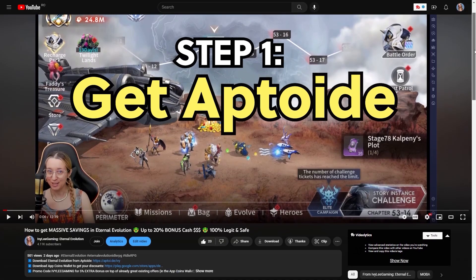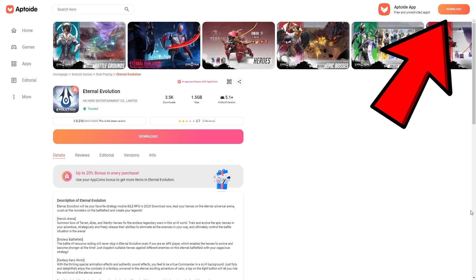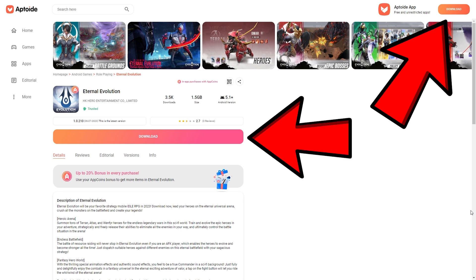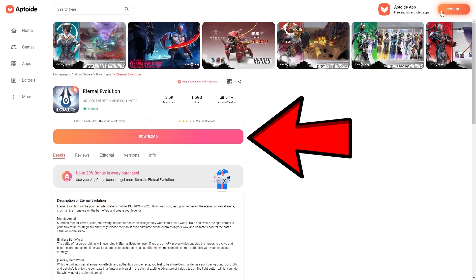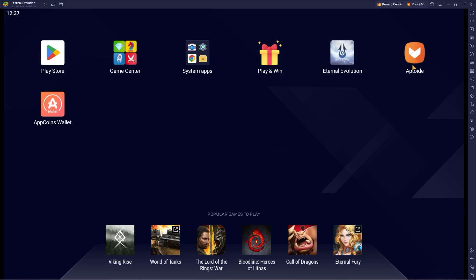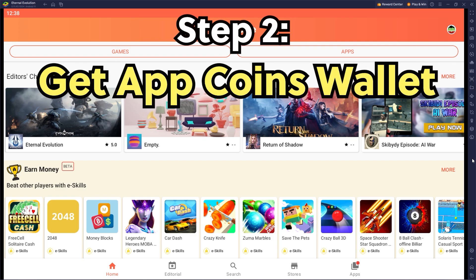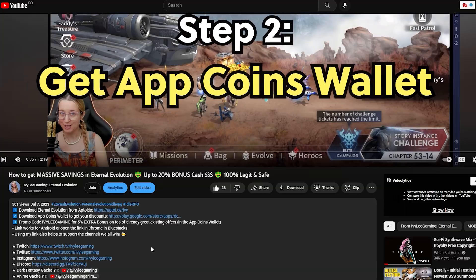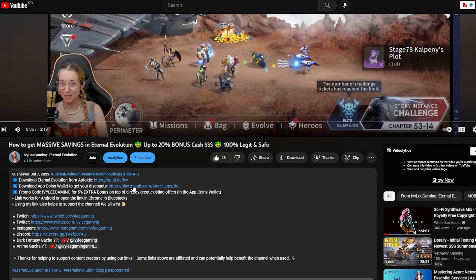Step 1: On an Android device or emulator, use my link in the description or the pinned comment to download Aptoid first, then download Eternal Evolution within Aptoid. If you're on a PC, you can copy the link into Chrome on an emulator like Bluestacks. If you already have EE on your device, still follow the same steps and update your version via Aptoid, or remove the old one and reinstall. Register and log in to your Aptoid account. Step 2: Before opening the game, install the Aptcoins wallet. This enables you to get discounts. Link is also in the description and the pinned comment.